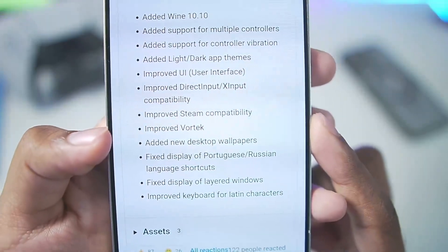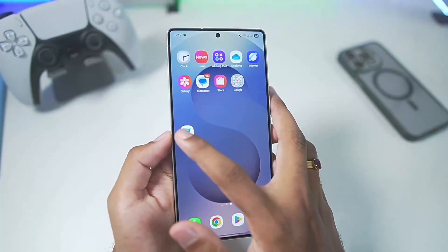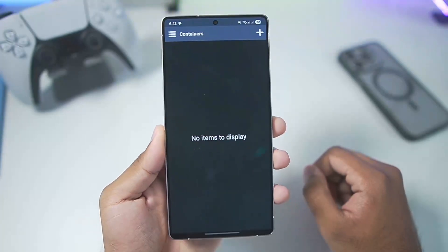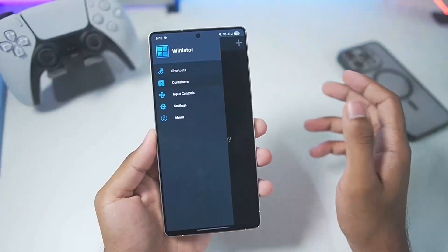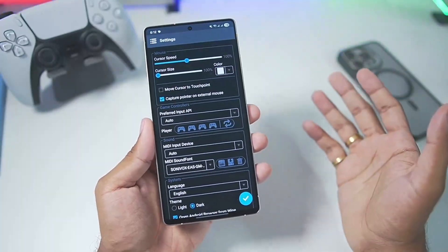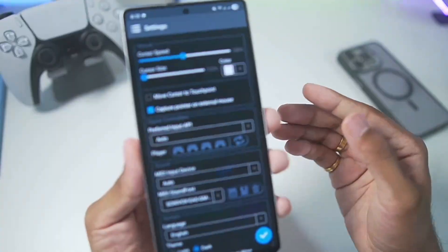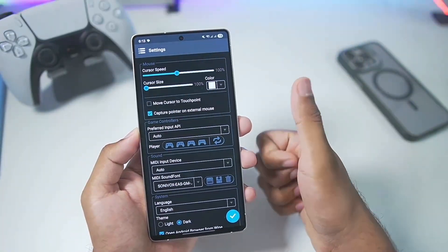What I am most curious about is the improved Steam compatibility as well as improved Vortex. I have already added Winlater 11.0 on my Android device so let's launch it. Tap on the allow button and there we go — we are all set to start using this emulator on our mobile device. In my upcoming video I will be testing out Steam and some Steam PC games inside Winlater 11, so make sure to like, subscribe, and turn on all notifications.